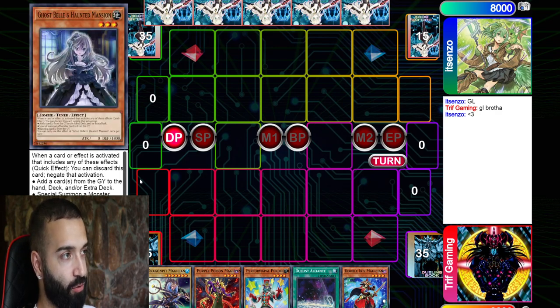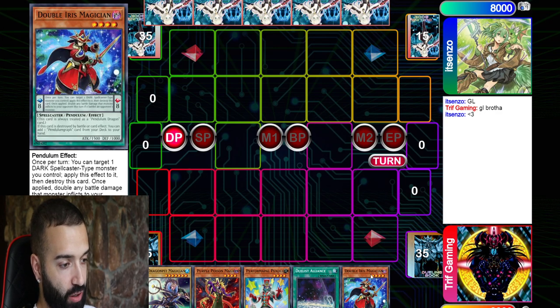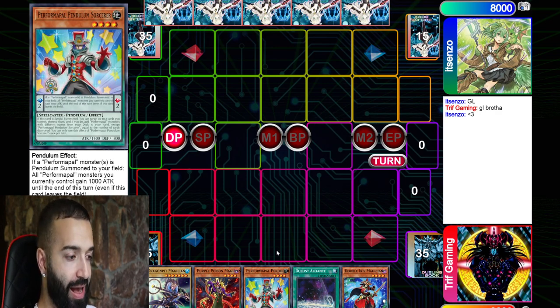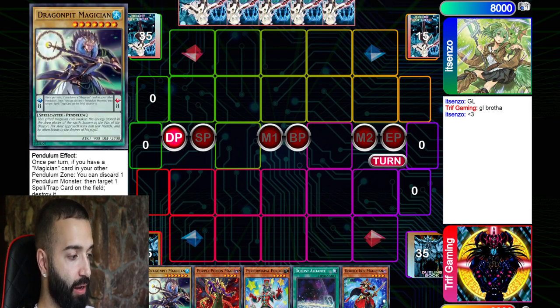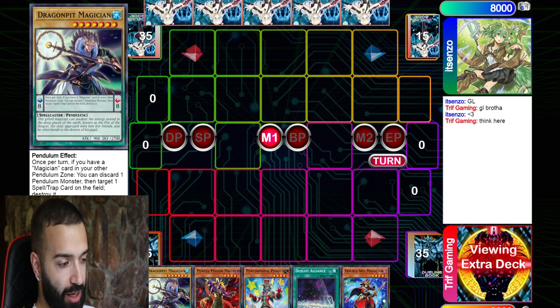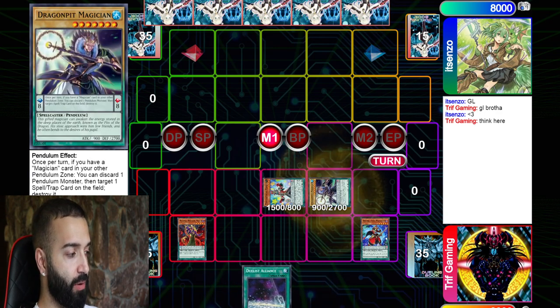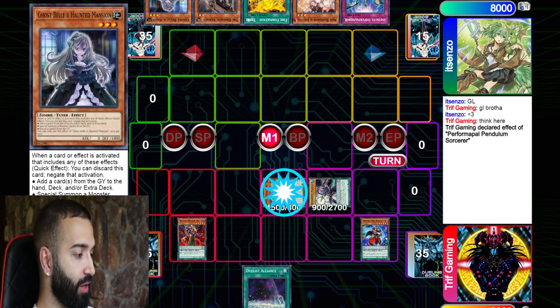What I should do — no bias to my opponent's hand even though I saw some hand traps — I need to scale Dragon Pit, special the Sorcerer and Double Iris. That way if he hand traps the Sorcerer, at least I have a rank 4 play with Pendulum Graph. Instead, my mouth waters seeing Double Iris and Sorcerer together, I scale them and pendulum summon — big error.